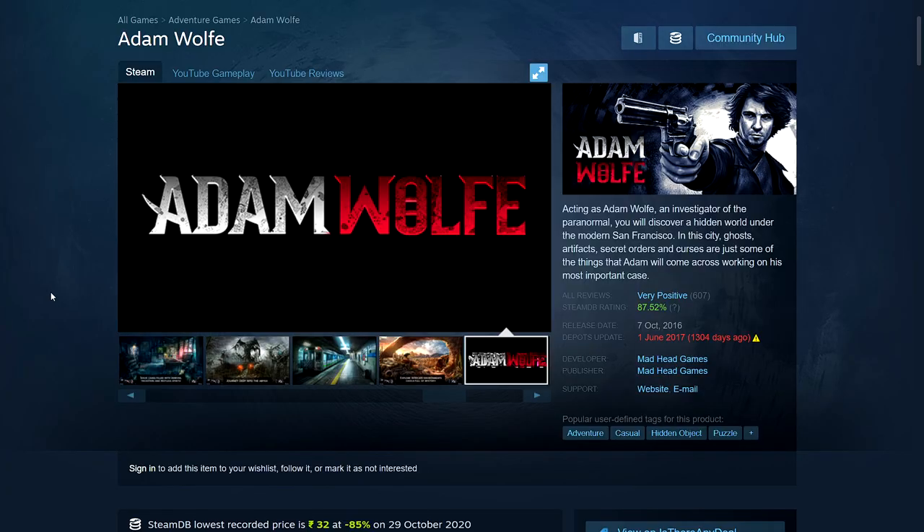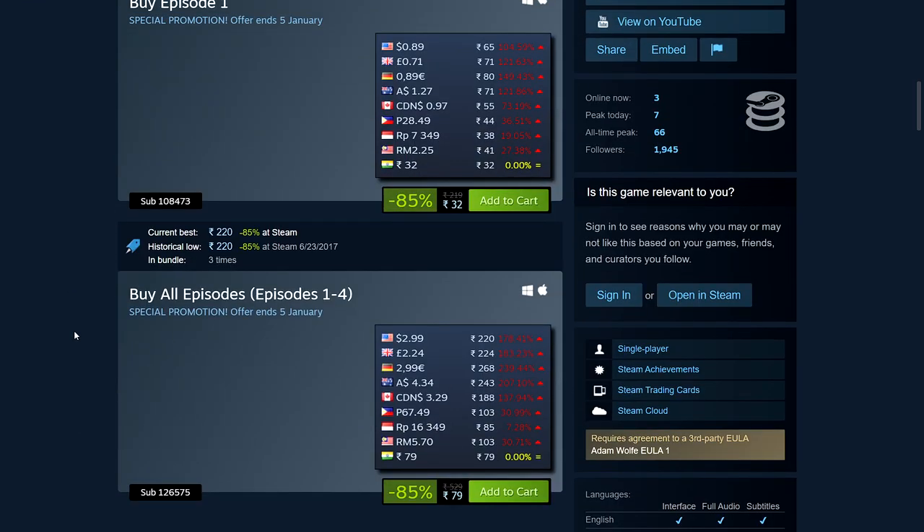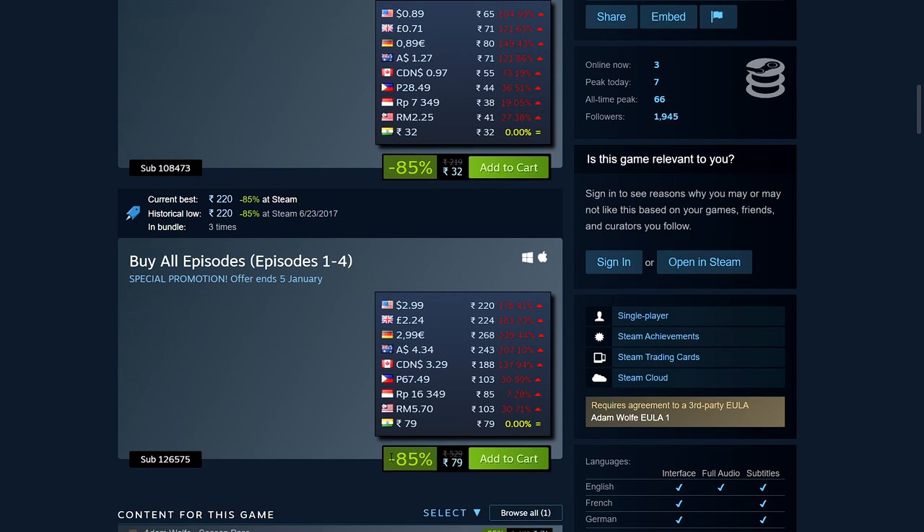Next is Adam Wolf. A few days ago I mentioned this game was free on Indie Gala — I'm not sure if it's still free, you can check that video. This is the Steam version on a massive sale, so if you don't want it on Indie Gala you can get it here. This is just the first episode of an episodic game — four episodes total. It's 85% off: 79 rupees, $2.99, £2.24, €2.99, $4.34 Australian, and $3.29 Canadian dollars.